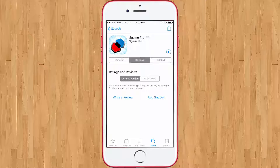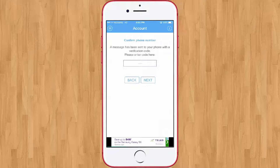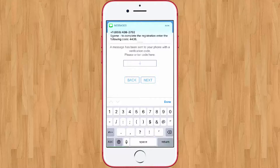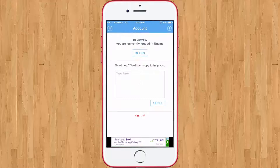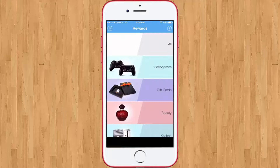Let me show you how to get started with this service. Once you type in your phone number you do have to do a verification — you get a phone number verification code and boom, you're in. You can actually send them messages if you have questions. Then go to Rewards and let's check out all the rewards.